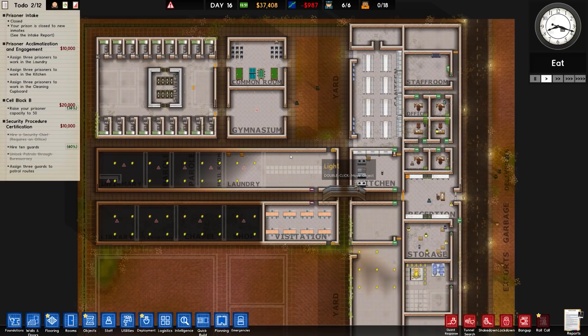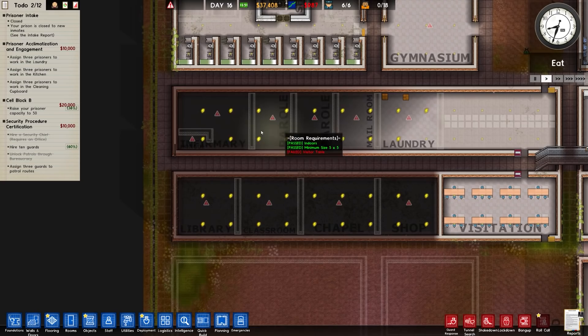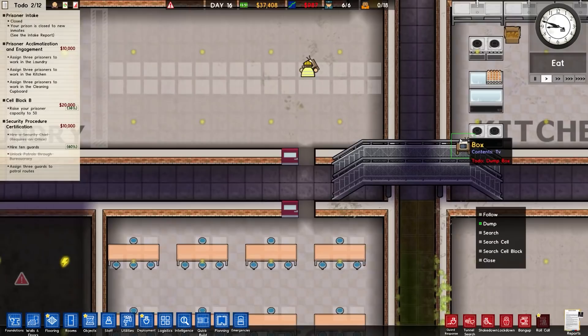Welcome back to Prison Architect. In the previous episode we managed to get a fairly decent amount of building done. We have got the cell block on the left hand side almost fit for habitation. We've got a common room built for the most part, followed by the gymnasium, and then in the centre we've got things like shop, laundry, chapel, mailroom, parole, infirmary, library, classroom, and also some built visitation.